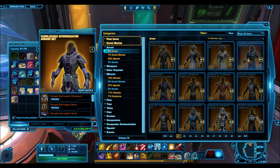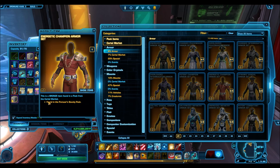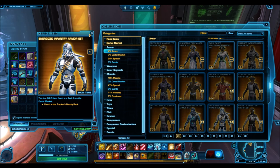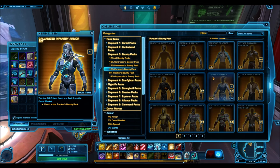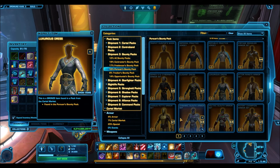We also had the Charged Peacemaker and the Overloaded Peacemaker, the Charged Interrogator and the Overloaded Interrogator — the exact same armor sets, just slightly recolored. The Potent Champion and Energetic Champion, the Galvanized and Energized Infantry — the list goes on and on. They literally just released two of the exact same armor sets, slightly recolored, and threw them all into one pack. So were there ever good old days when Bioware didn't reskin stuff? Not really — these cartel packs were kind of always filled with junk.